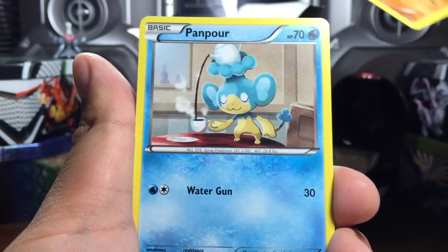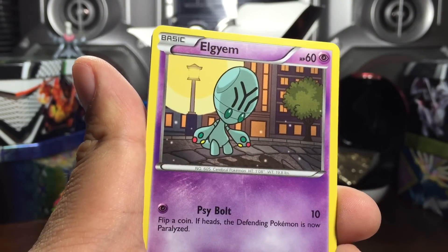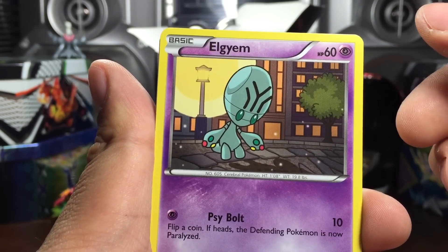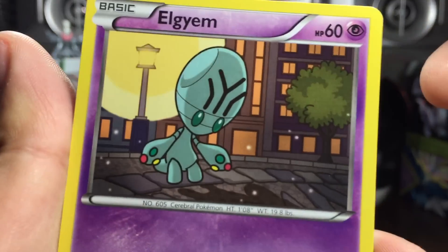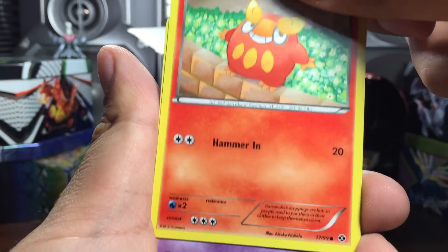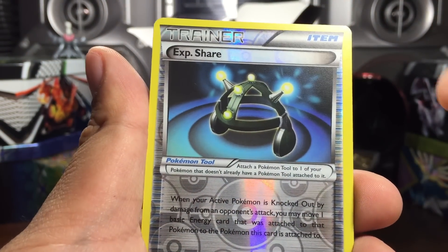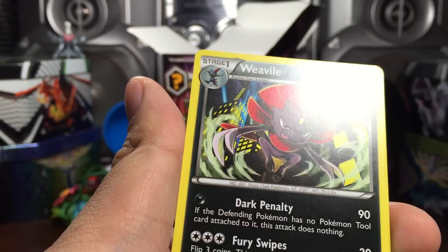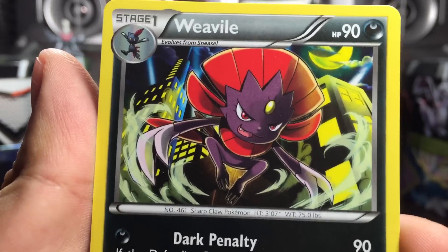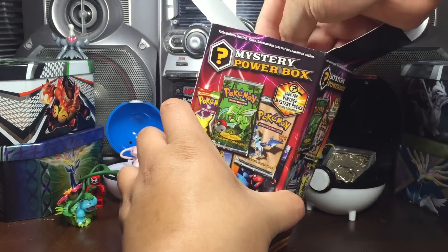A Lapras, Hippodome - that's pretty cool artwork. Panpour - wow, he looks like that robot from Hitchhiker's Guide to the Galaxy. Deerling, Maractus, Brickbreak, a Route card, Pansear, Experience Share, and a Weedle - I've never seen that one. Pretty neat.